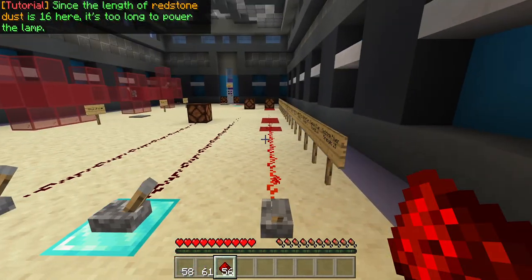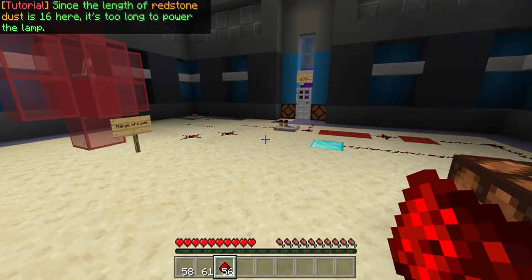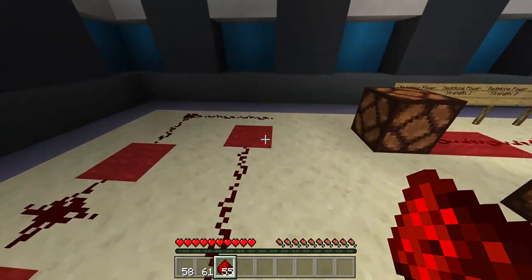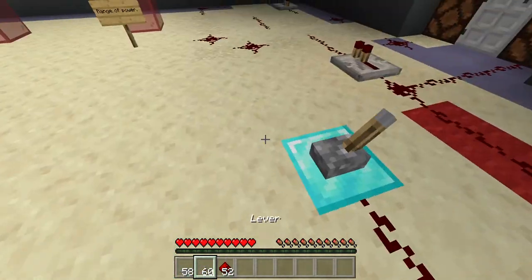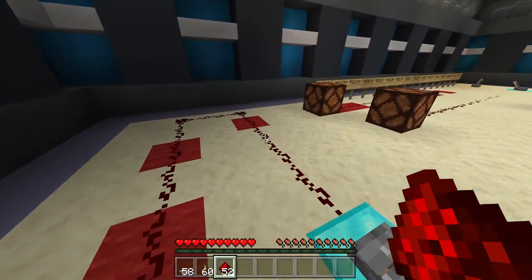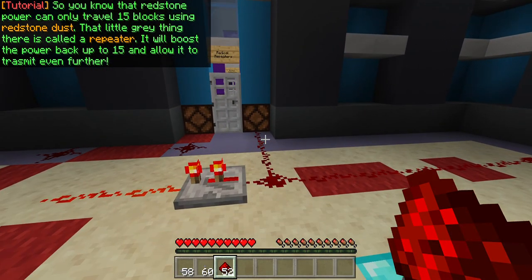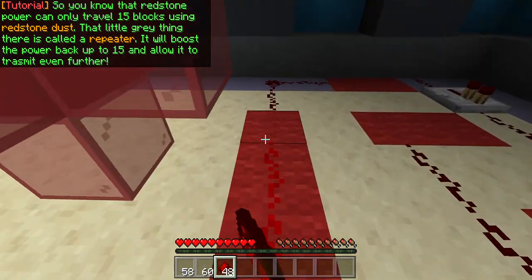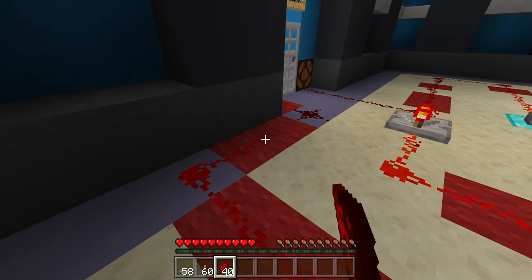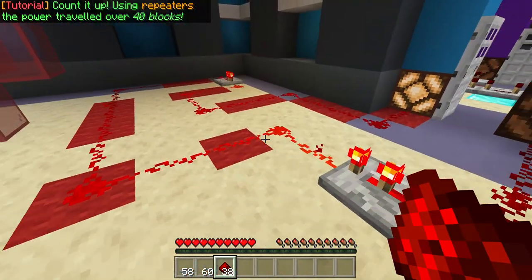Since the length of Redstone dust is 16 here, it's too long to power the lamp. Where are the repeaters when you need them? More circuit to complete. So you know that Redstone power can only travel 15 blocks using Redstone dust. That little Redstone right there is called a repeater. It will boost the power back up to 15 and allow it to transmit even further. Using repeaters, the power traveled over 40 blocks.